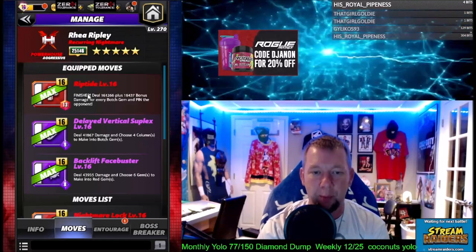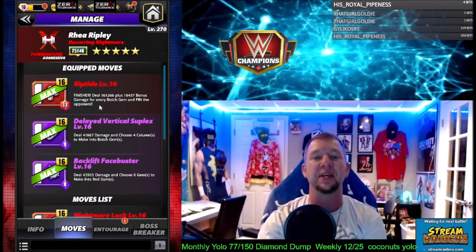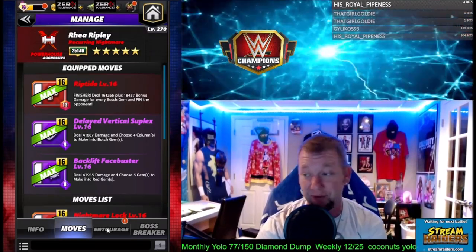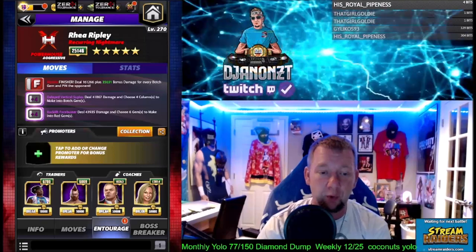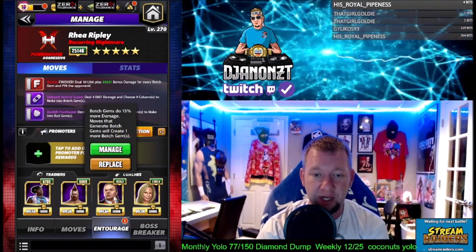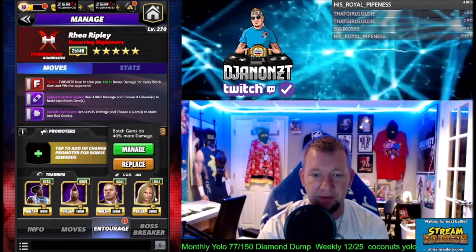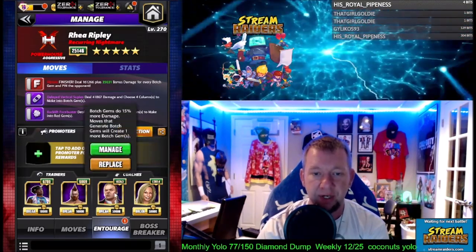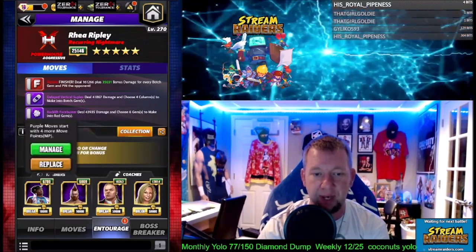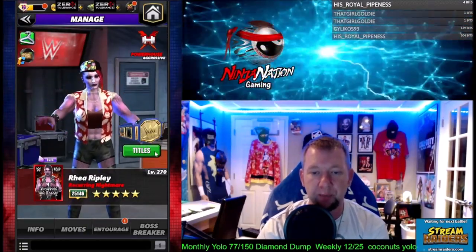If you're running the double purple with the Riptide here, choosing four columns to make into botch gems and then dealing bonus damage for all of them with a big damage finisher. I'm rolling with Woods, Sheamus, Triple H, Connecticut Blue Blood, and Trick Stacy — she's giving 40% more to the botch, Triple H is giving 15% more to the botch, Sheamus 35% to the botch, and Woods making sure we start with some purple.